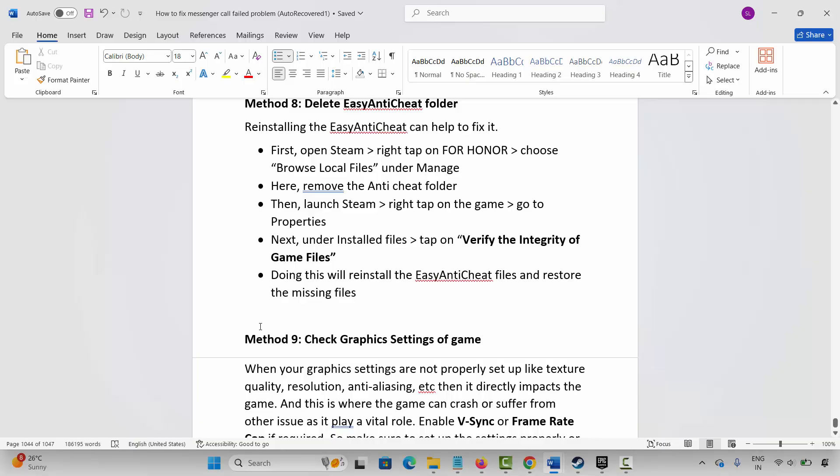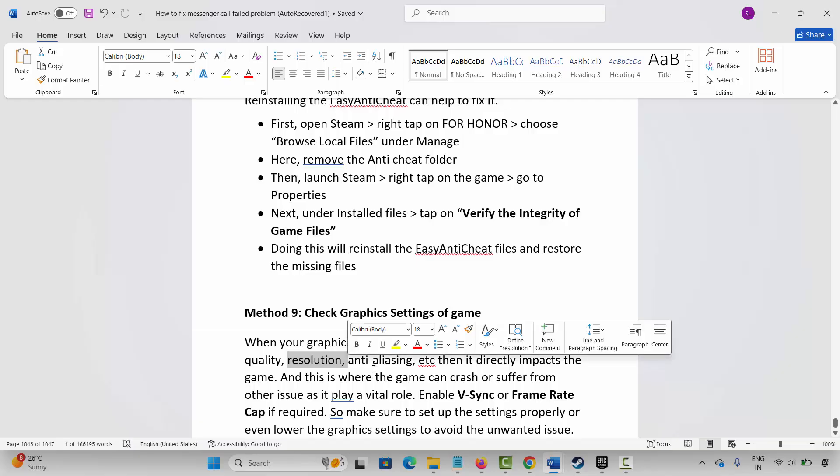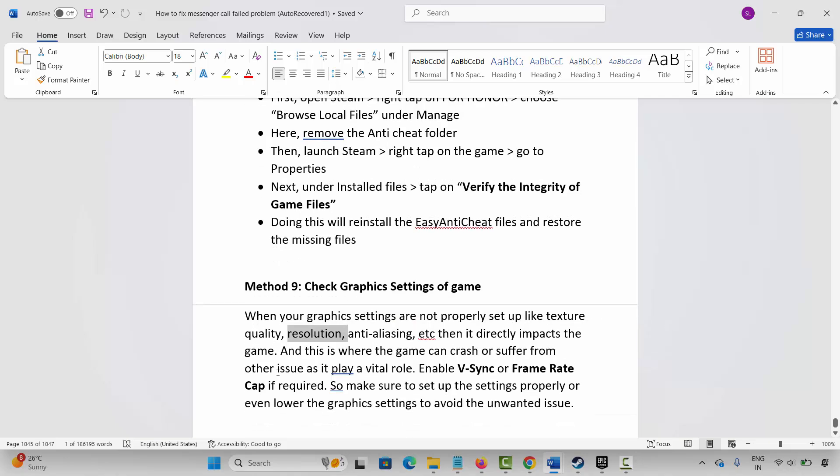Next is to check the graphics settings of the game. When your graphics settings are not properly set up — such as texture quality, resolution, anti-aliasing, etc. — it directly impacts the game and can cause it to crash or suffer from other issues. Make sure to set up the settings properly or lower the graphics settings to avoid unwanted issues.